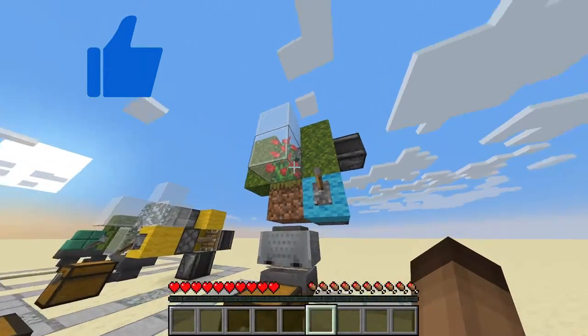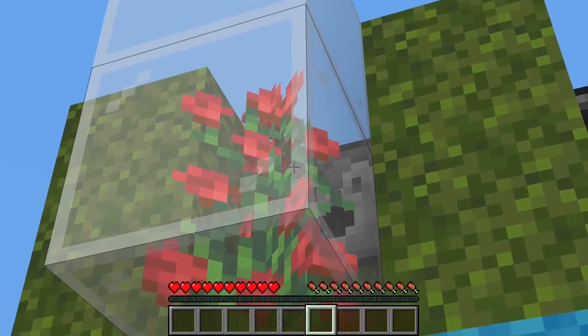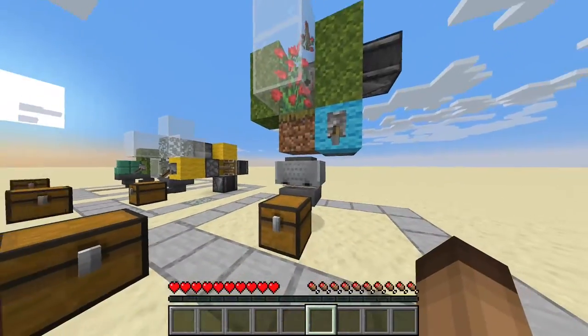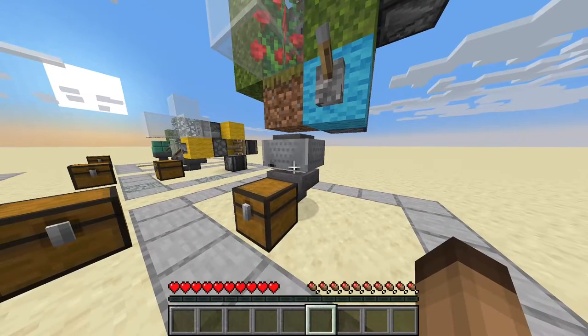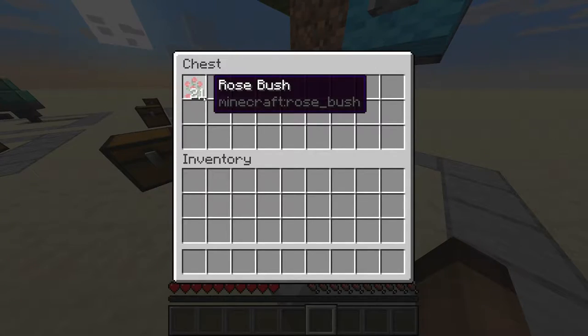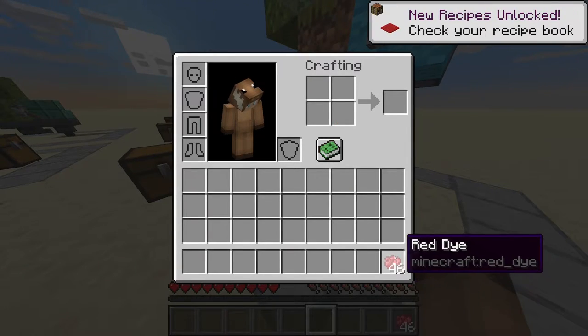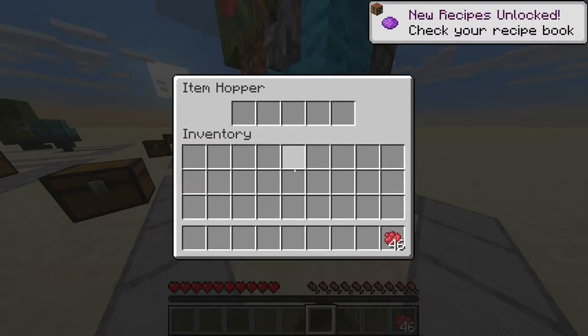This farm is fully automatic. Have the color dye that you want up there, flick the lever, and it just farms it like that. A minecart with hopper picks it up and puts it in here. In my opinion, one of the best ways to get some dyes.